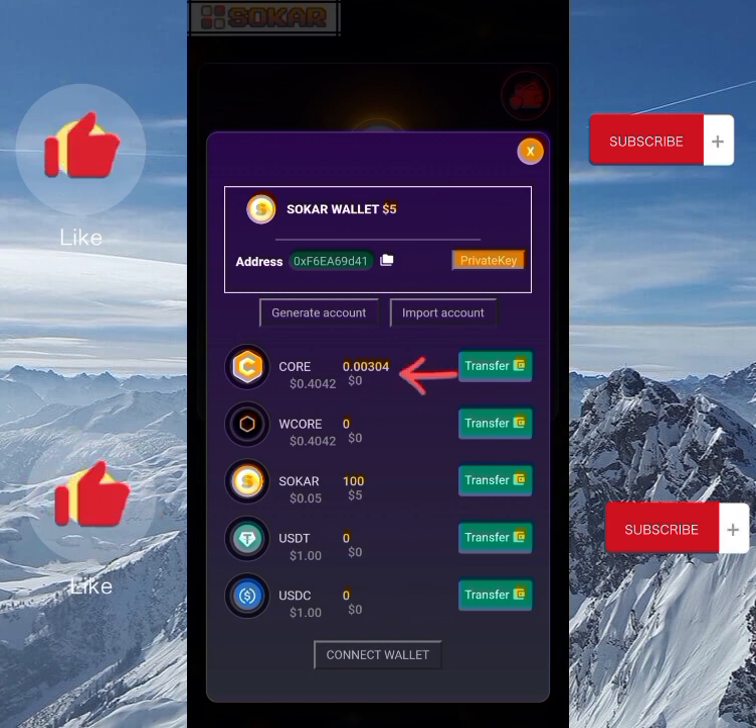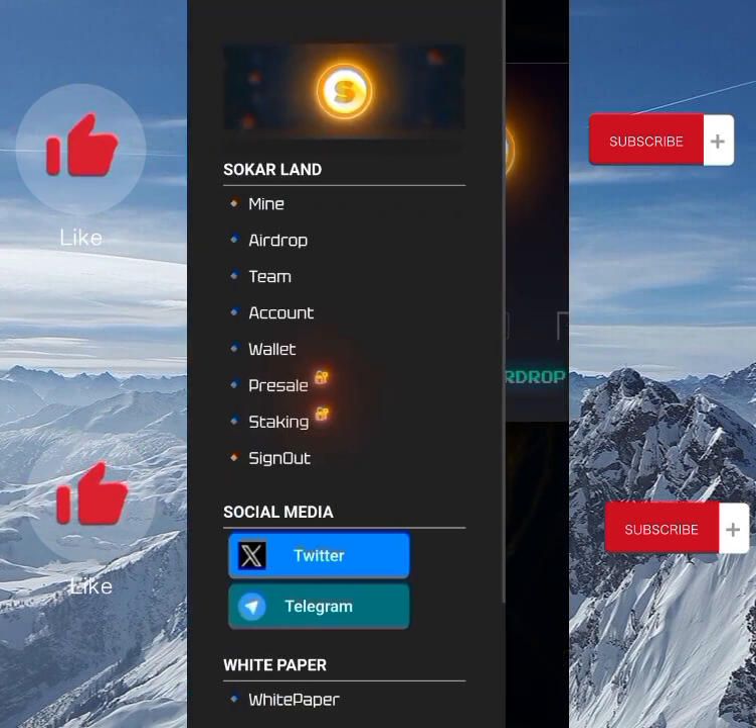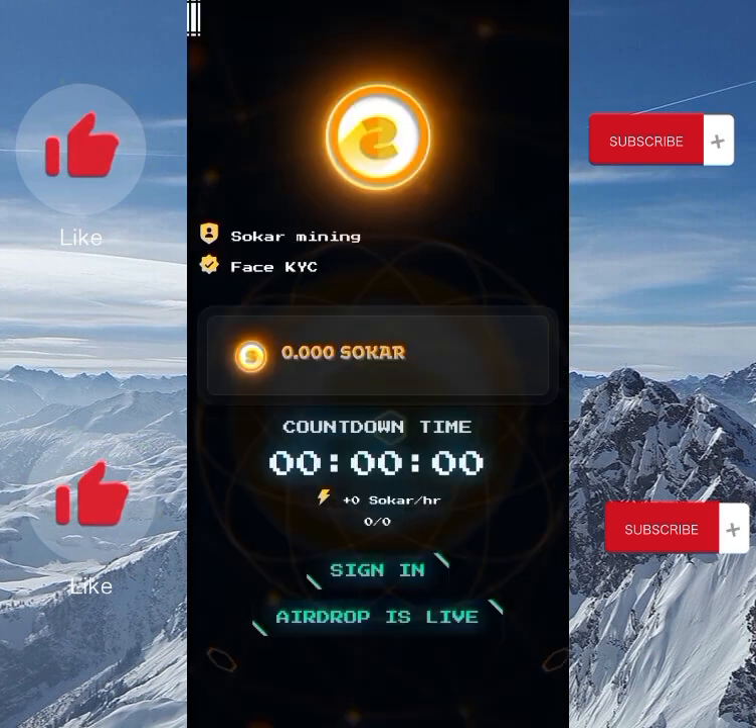You can see the CALL balance has reduced from 0.006 to 0.003 after the gas fee. Coming over to the wallet, we're still waiting for the pre-sell and the staking options to pop up — those two features aren't available yet.